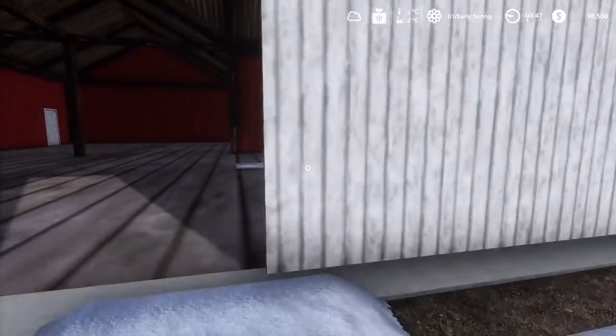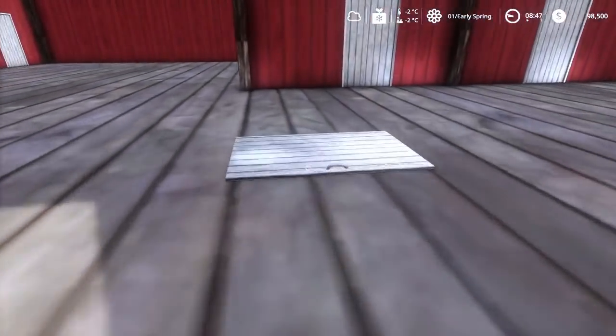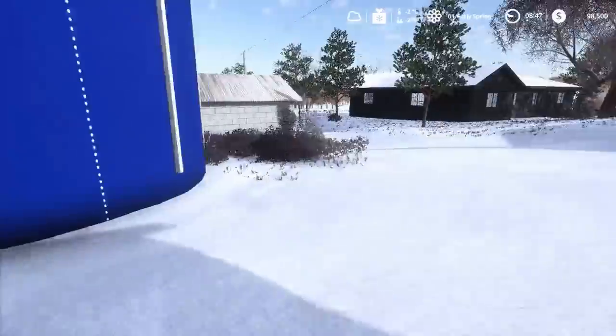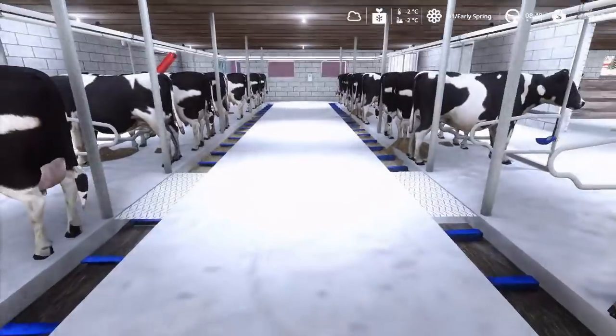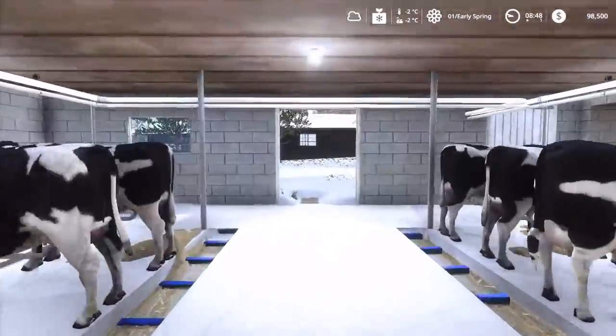There's an auto-load loft in here, and you can destroy round bales and bring them down below for the little feeder cart by placing them on the door upstairs. Come down here, put your feeder cart under it, and press R. Pressing R here will also let you access the straw/bales in the loft above.